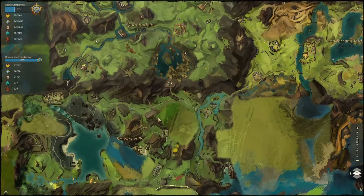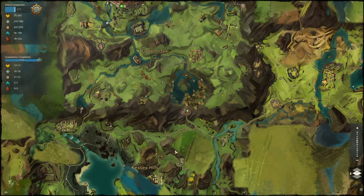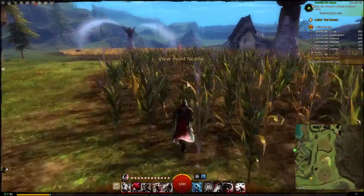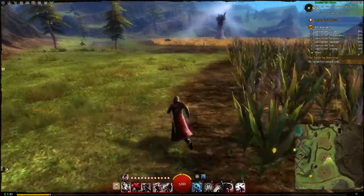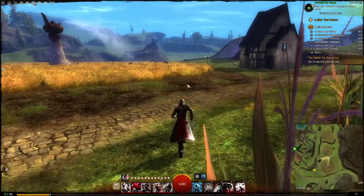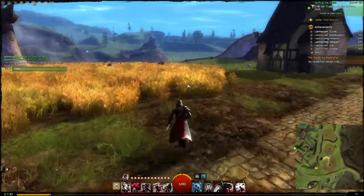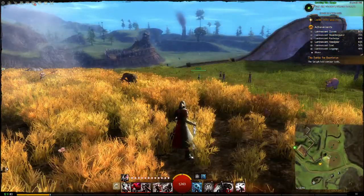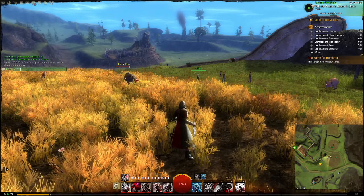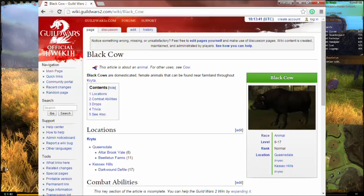As you level up, you just keep wanting to do that. When your personal story gets to the appropriate level, you can come back and do that content, and just keep on progressing. There's also a feature I didn't know was in-game: you can do slash wiki and then space and then whatever you're searching, and it'll pull up the wiki in your browser. So if you do slash wiki black cow, it'll take you over to the wiki page.